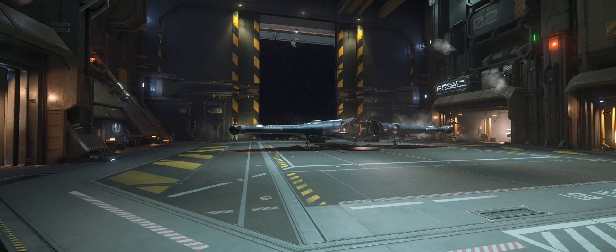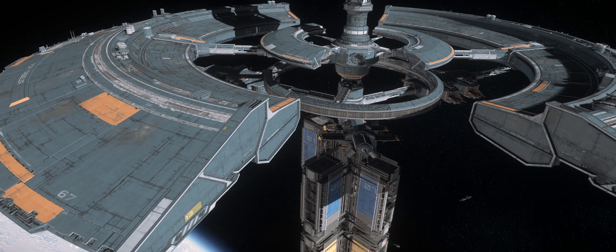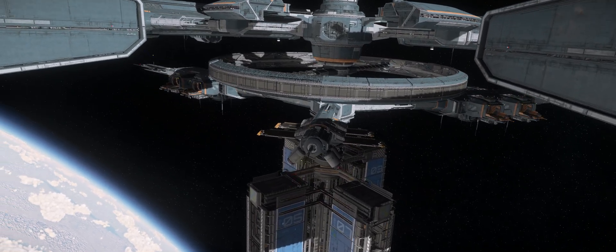This isn't to say that I don't like landing pads though. On the contrary, I absolutely love the situation as it is at Grim Hex for example, where you can freely land on any of the exterior pads for a quick in and out to do whatever business you have. And that's why the following part is so incredibly cool.